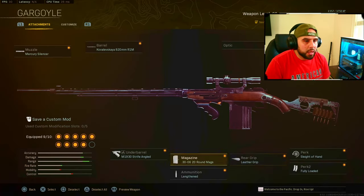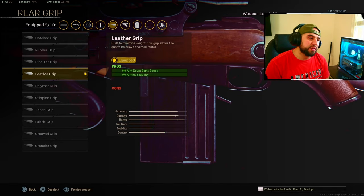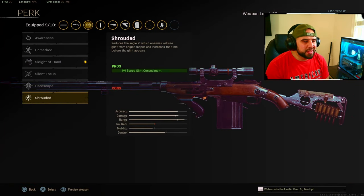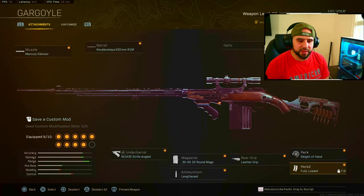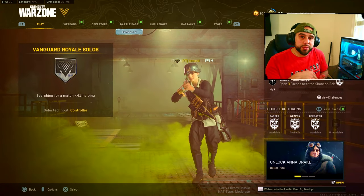The problem with those mags is they reduce your aim down sight from 550 milliseconds to 600. I'm giving you this loadout because some people just like to use guns for the gun itself, and that's cool. So for the best class setup: lengthen stock for a little more ADS and aiming stability. Perks: shrouded doesn't really work — people still see your glint — so I went with Sleight of Hand, Fully Loaded, and the Custom MZ for maximum ADS.